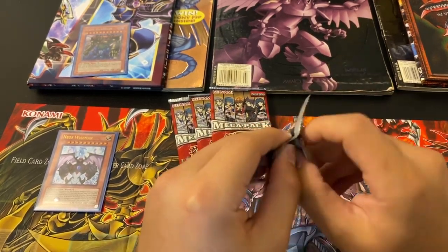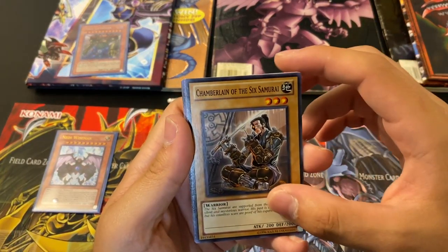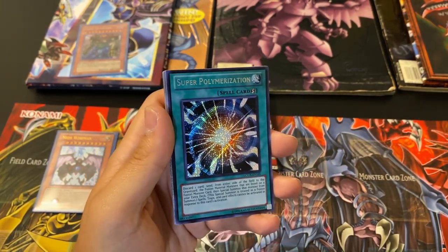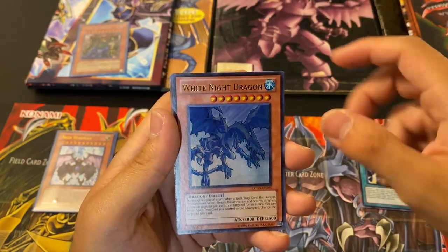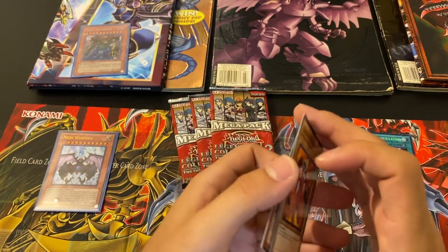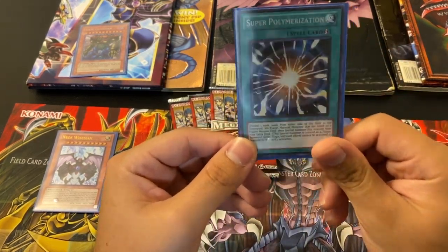Pack number two. Elemental Hero Wild Heart. Chamber Lair of the Six Samurai. Destiny Hero Dreadmaster. Super Polymerization — that's actually I think the best card in the set. White Knight Dragon, Ultra Rare. And Crystal Abundance. Yeah, I think that's one of the most valuable. Brisinta's Tricks, Double-Edged Sword Technique, and Dread Servant. Wow — Super Poly is a really good pull. Secret Rare looks gorgeous. Super Polymerization.